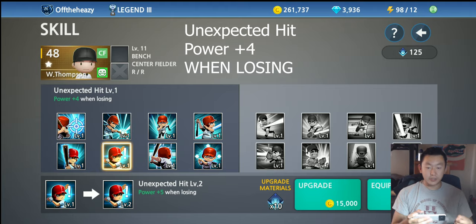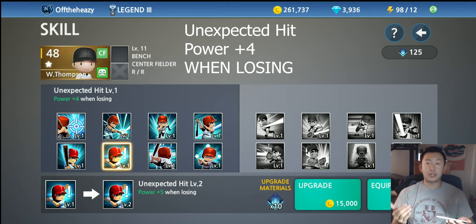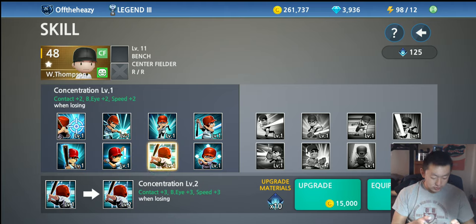The next skill, Unexpected Hit, gives plus four power but only when you're losing. I'm not sure how tied games are handled — I don't think they count, only if you're actually losing. So if you hit a home run first and go up 1-0, you won't see this boost. But if you're losing the entire game, this player gets plus four power all game — it's meant to help you catch up.